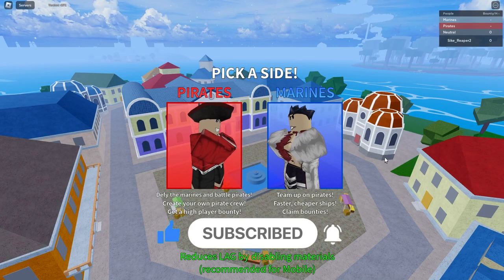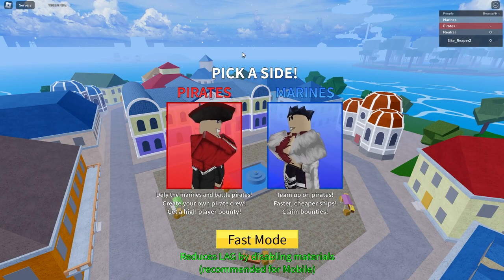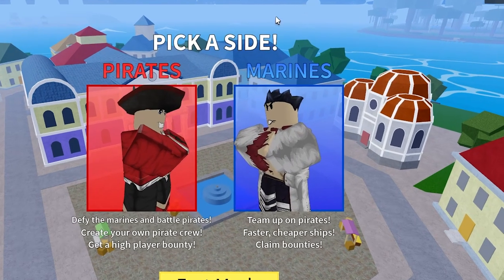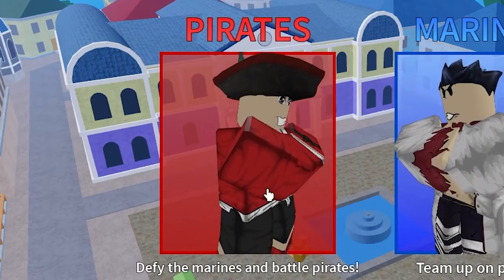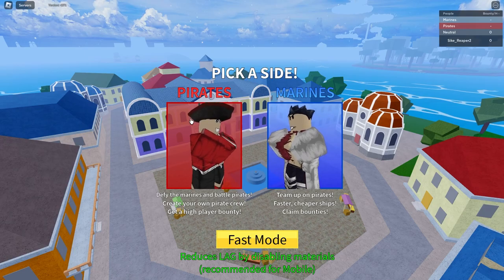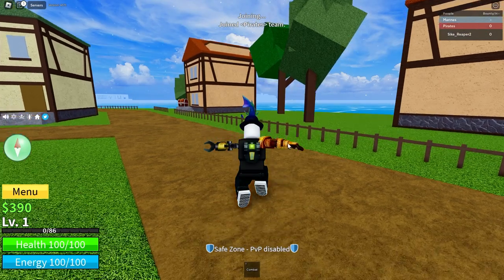When you first load into the game, there will be two options: pirates or marines. They both do roughly the same things, but the main difference is that everyone in the marines are auto-allied — you can't hit them and they can't hit you — whereas with pirates, you have to ask to ally other people. I prefer pirates, but you can choose whatever you want. They both have different spawns but the same things on each of their islands. So let's go to pirates.